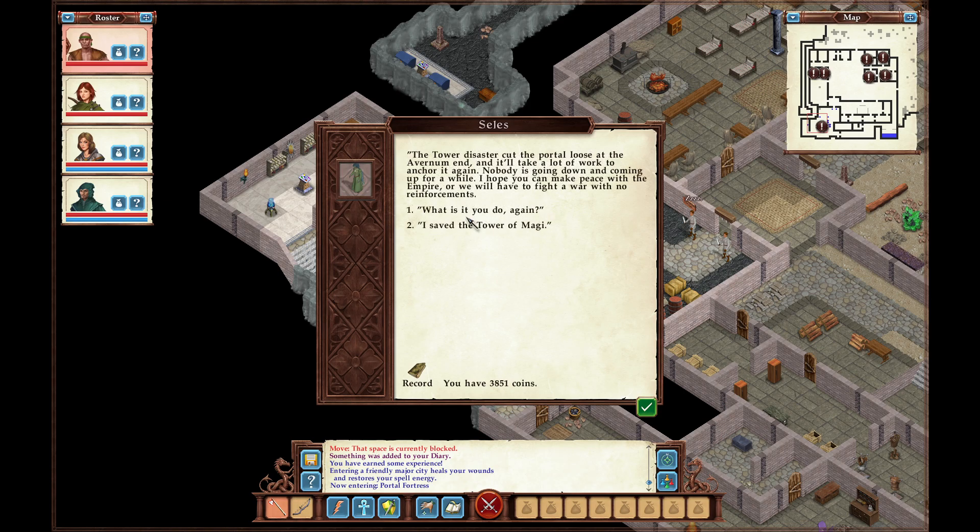What is wrong with the portal? The Tower of Magi cut the portal loose at the Avernum end, and it'll take a lot of work to anchor it again. Nobody is going down and coming up for a while. 'I hope you can make peace with the Empire, or we will have to fight a war with no reinforcements.' The portal overseer notes it's a much more difficult job since the Tower of Magi disaster — nobody will be going down or coming up. You can still request permission to use the portal, but there's not much they'll be able to do for you.